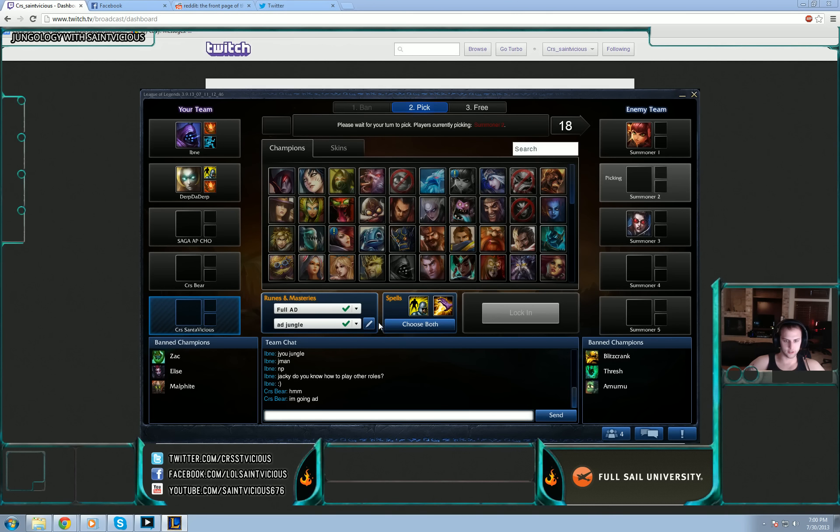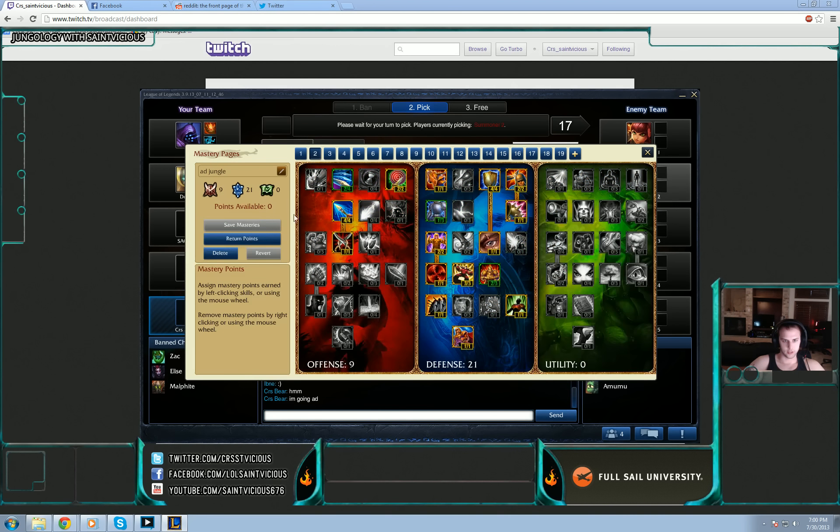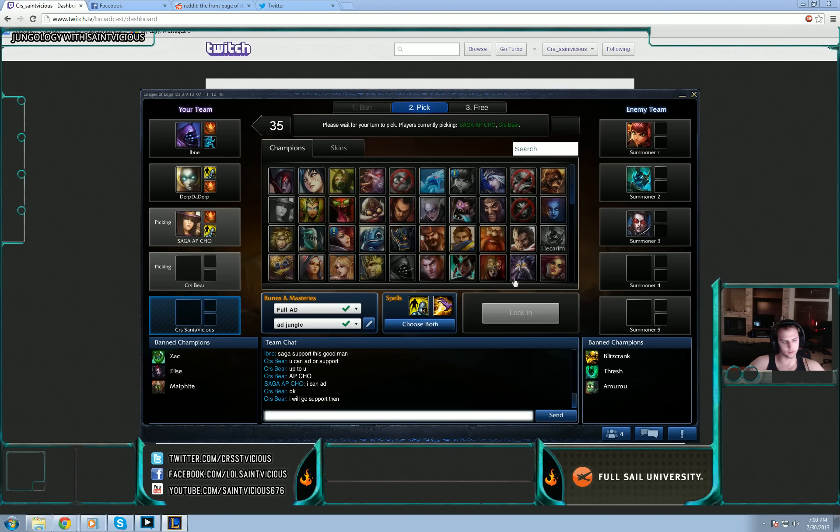My masteries: I run 2 in Fury, 2 in Butcher, 4 in Deadliness, 1 in Expertise — so 9/21/0. And I run standard defense: 4 in Durability, 2 in Tough Skin, 1 in Bladed Armor, 1 in Veteran Scars, 1 in Hardiness, 1 in Summoner's Resolve, 2 in Unyielding, 1 in Block, 3 in Tenacious, 2 in Juggernaut, 1 in Reinforce Armor, 1 in Defender, and 1 in Honor Guard. So 9/21/0.